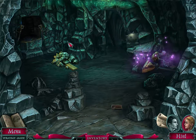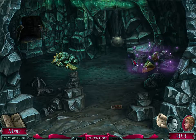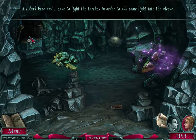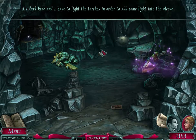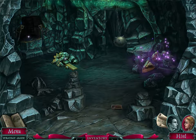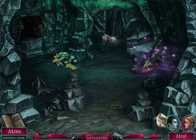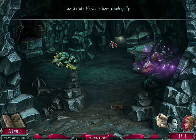We are back here in the cave in the alcove with Emily, and there are several places we need to look at, including this hidden object scene. It's dark here and I have to light the torches in order to add some light to the alcove. What we did previously is the poor little bats flying around have phosphorus on them — these glowing bats have phosphorus on them — and they are allowing the cave to be illuminated.